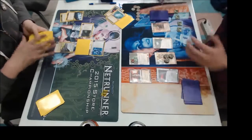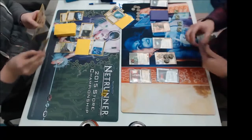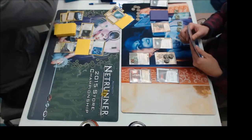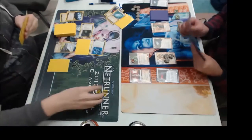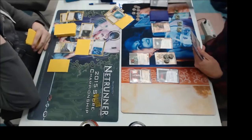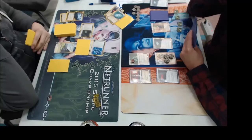Wait — why were you shuffling? Did you Jackson? Yes, I believe I just removed a Jackson Howard — the face-down card. So what do you think at this point? You've got two points, you clearly have kill cards in hand. I'm just looking for a window to get a second tag on him in order to land the Traffic Accident-Scorch kill. And then obviously if you're going all-in kill and no Astros, fast advance is not really an option. My opponent is being very vigilant on avoiding and removing tags. Chris has not actually stolen any agendas yet, so Mid-Seasons has not been viable.